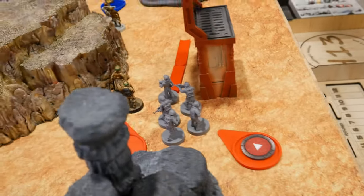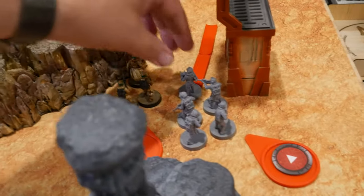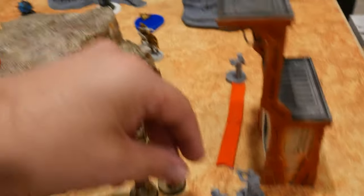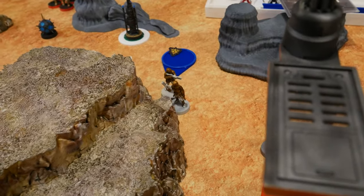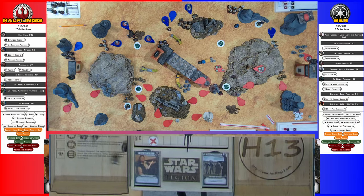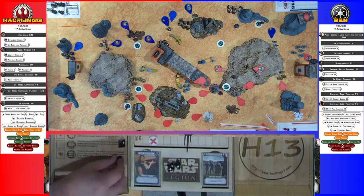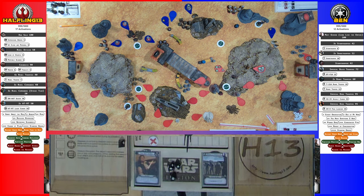Drew a Core — going with these troopers over here. They take a move to get their dodge and shoot at the Shoretroopers. Two hits and a crit — they're dead.